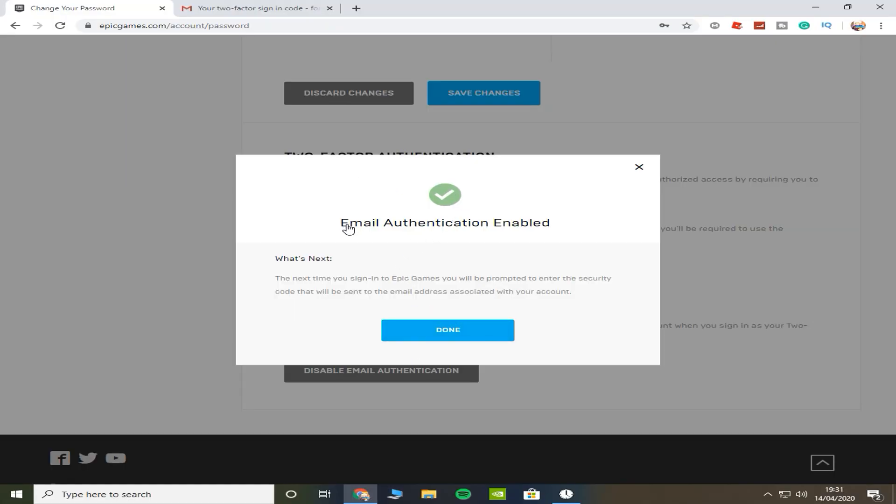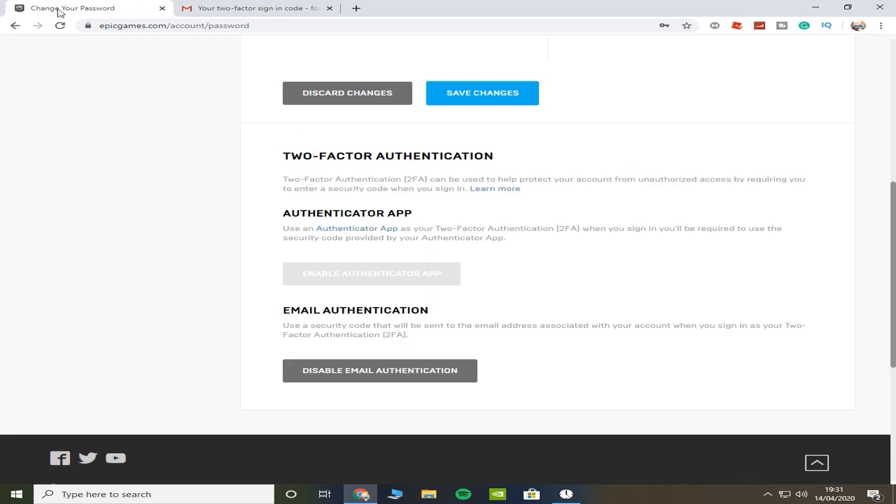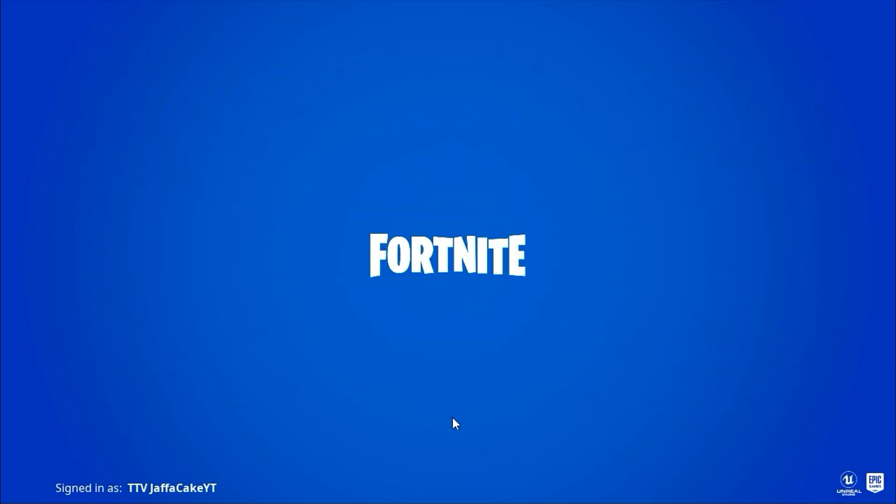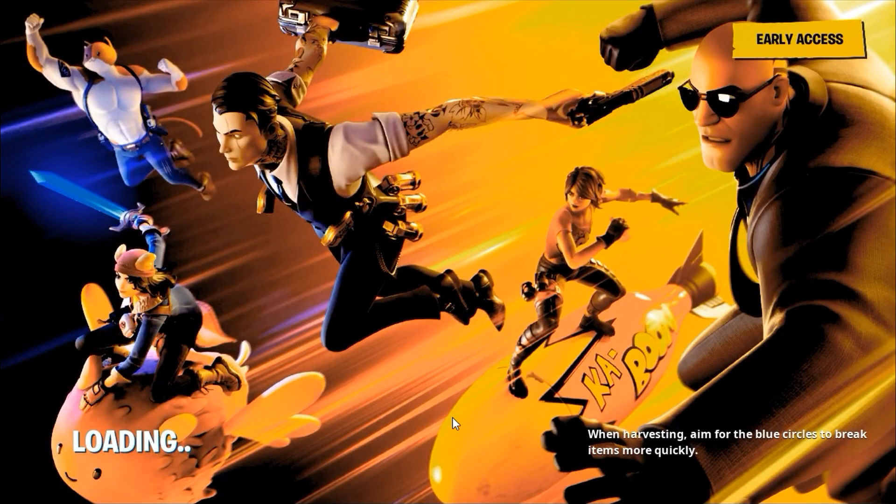Press 'Continue' — bang, email authentication enabled! I press 'Done' and then you can head back into Fortnite. Now as you can see, we've got three options: Save the World, Battle Royale, and Creative. It says 'Select the game mode' — we just want to select Battle Royale, but you can select Creative too if that's your choice.